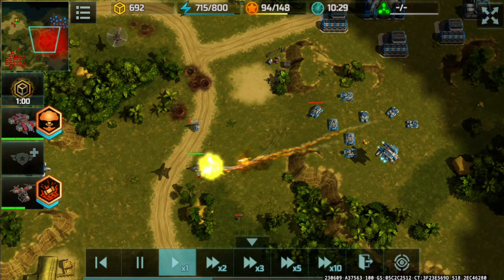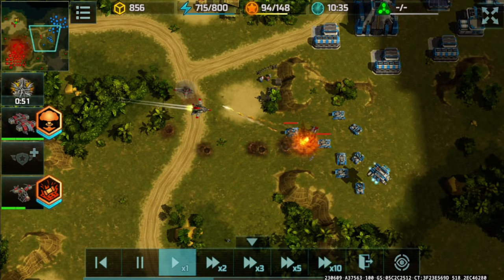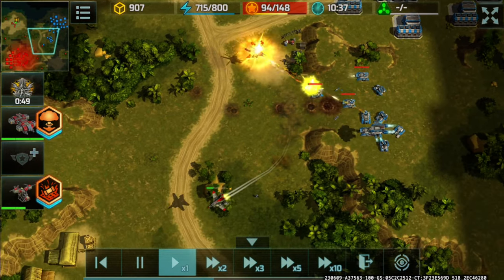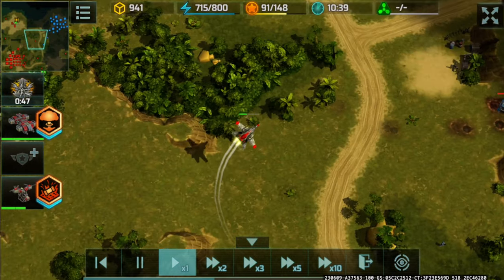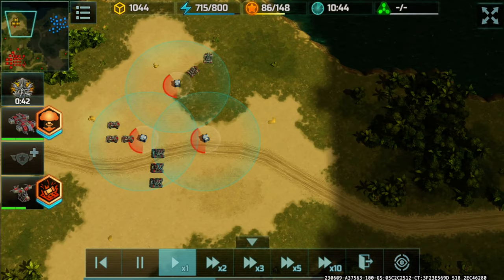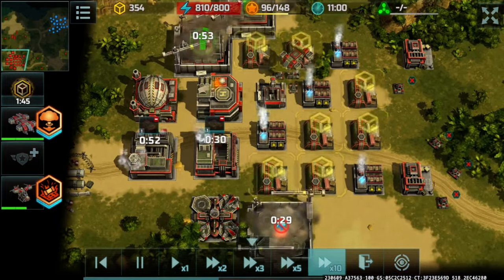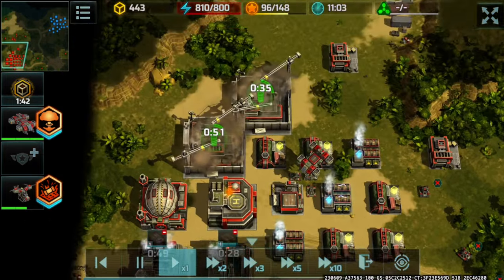There are like three Typhoons over there — come on — alright, it's been destroyed. Retreating, but lag hit and I lost that Hawk. Gathered the super container and added more factories and airfields.